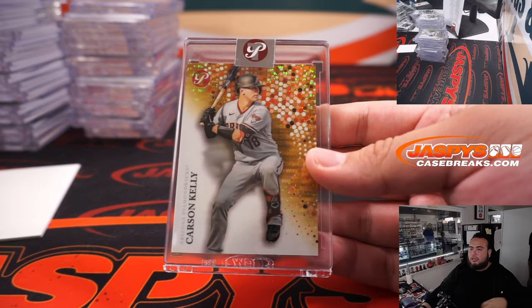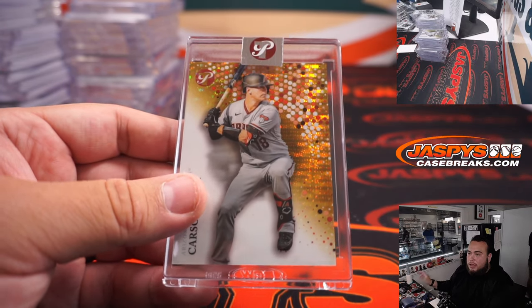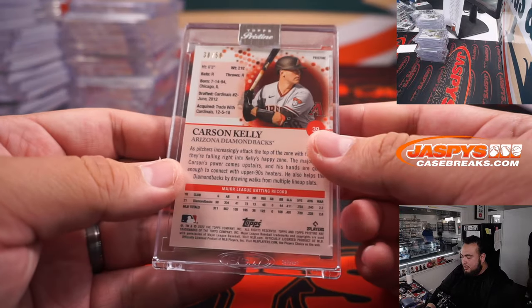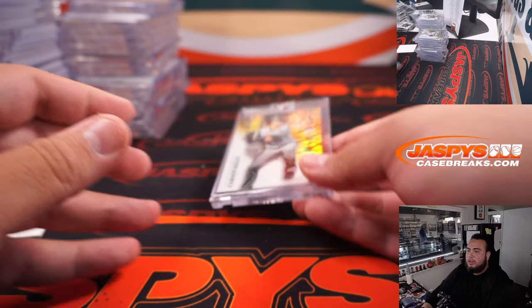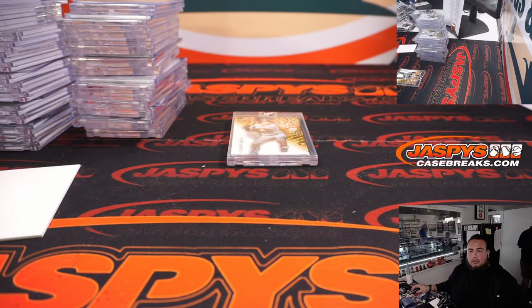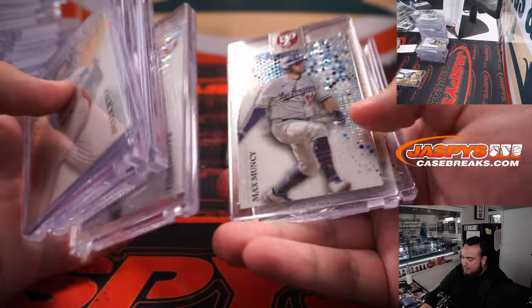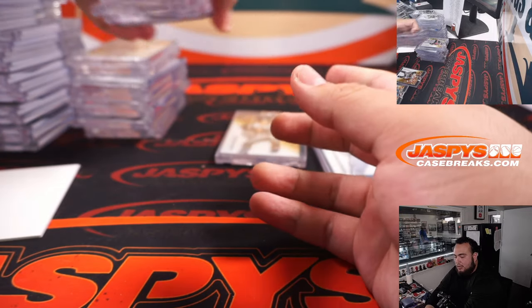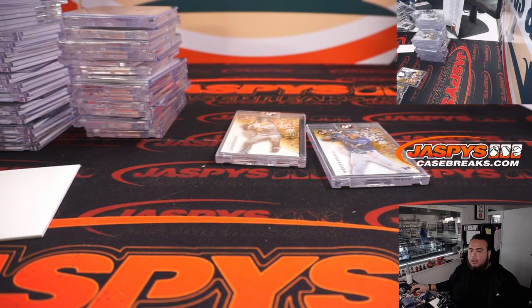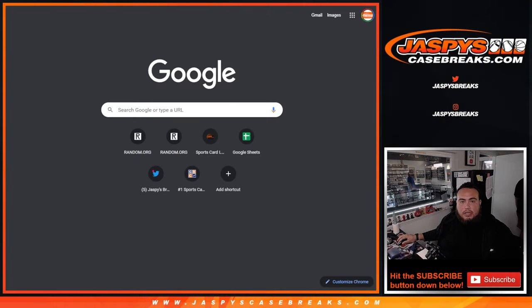So it looks like we didn't sell the Arizona Diamondbacks — they only had one auto, so maybe that's why. If this card and any other Diamondback cards come up, we'll just randomize it one lot. Some really nice stuff — we got three hits in every box, some nice colors, there's that gold Wander. I appreciate you guys. There's a lot of nice stuff.